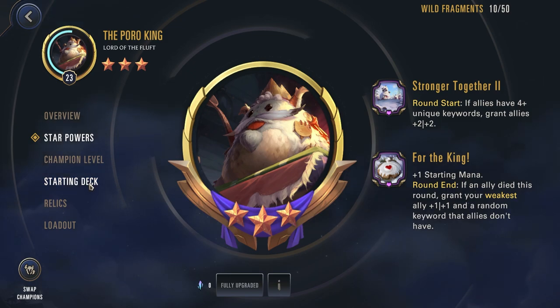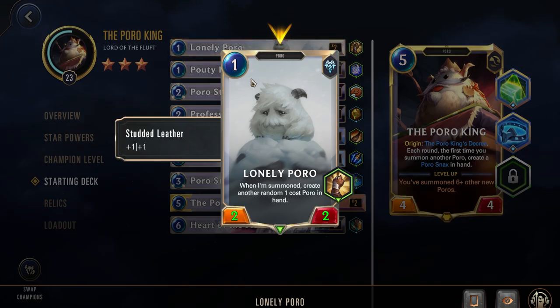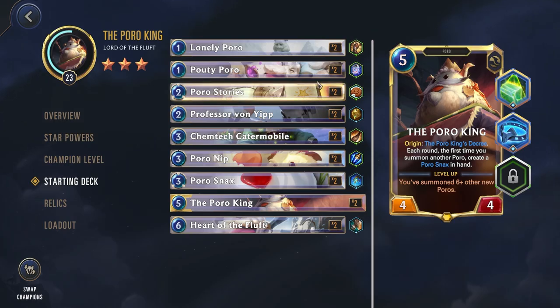Let's take a look at his starting deck. First we have the Lonely Poro: a 1-cost Poro with Studded Leather making it a 2-2. When summoned, it creates another random 1-cost Poro — again, create, not draw. It's a great way to generate more Poro cards.